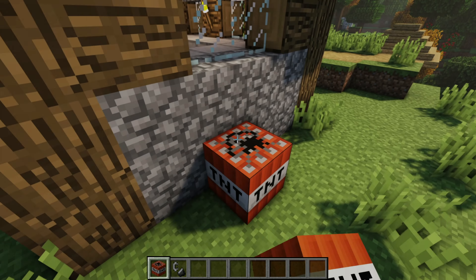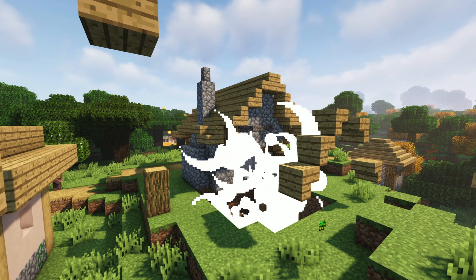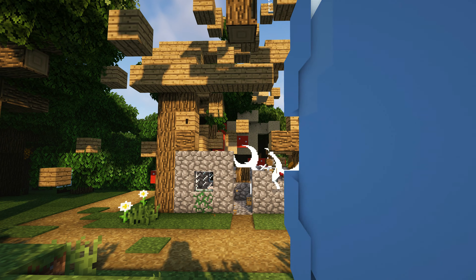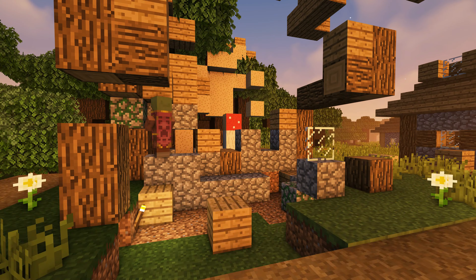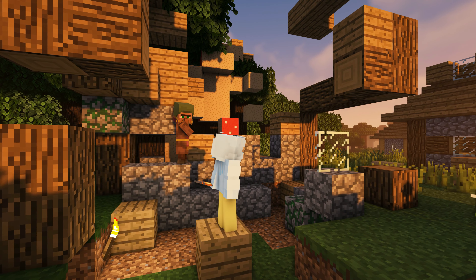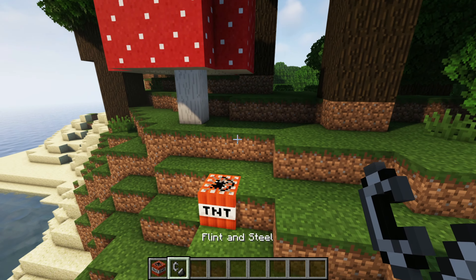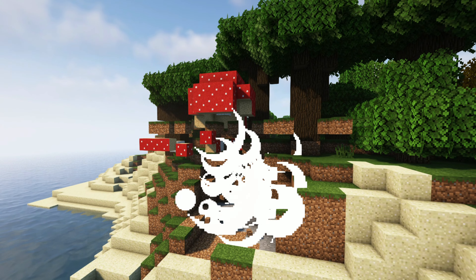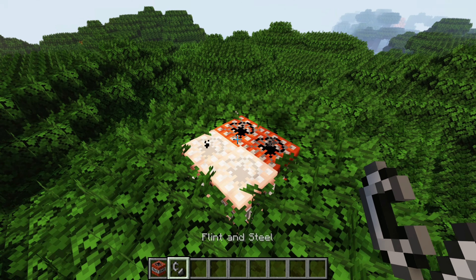Now we've got a super fun mod called Realistic Explosion Physics. This mod aims to add realistic movement to blocks affected by explosions — instead of simply breaking, blocks will now be given velocity based on the direction of the explosion. It's also fully compatible with Realistic Block Physics. It's just super fun because you get to blow up a whole bunch of stuff and see the blocks go flying in all sorts of directions. Realistic mods are some of my favorite Minecraft mods.